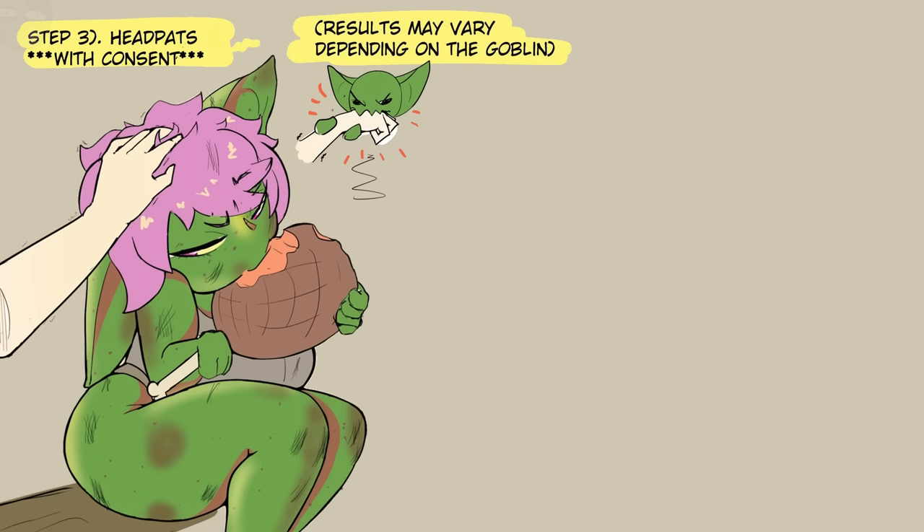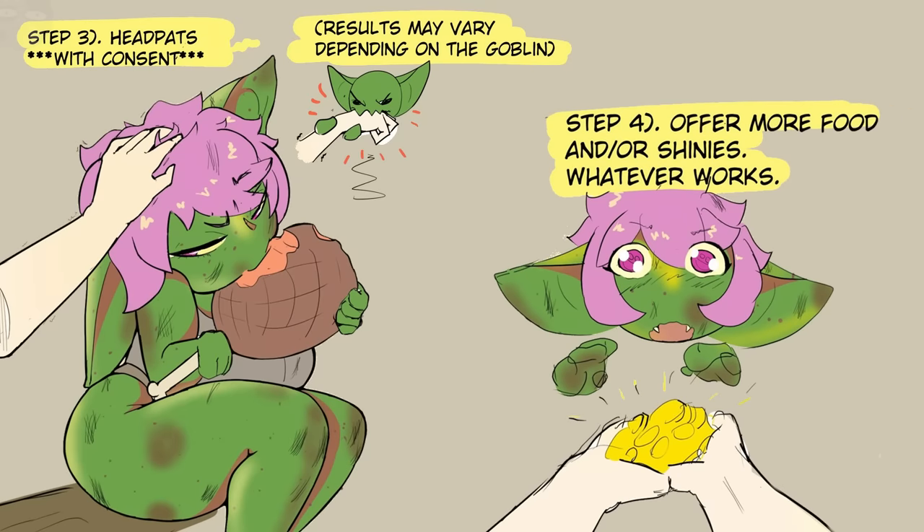Step 4: Offer more food and/or shinies. Whatever works.